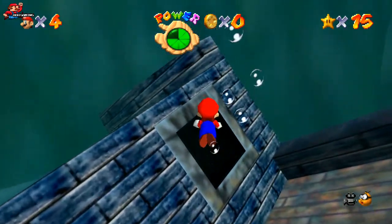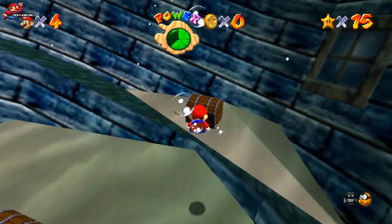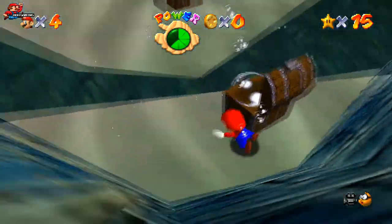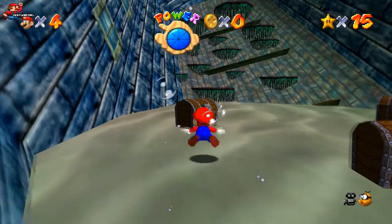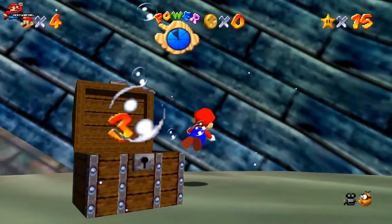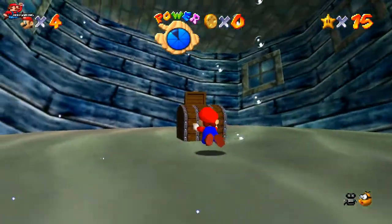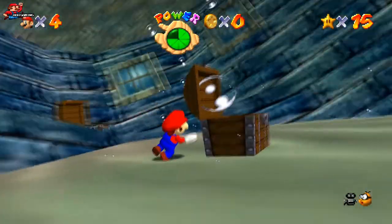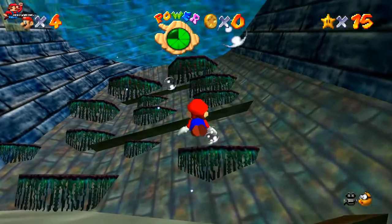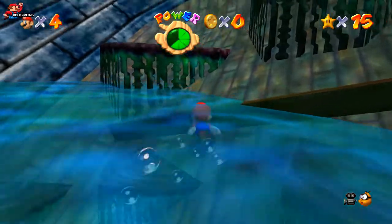Where the eel was, just swim inside there and you're going to be transported to another section of the boat. Now there are going to be four chests here, so you need to go for the one right at the back first, then head back on yourself — that's going to be the second chest. Directly across is your third chest, and then the final chest is just in the middle. If you open these chests in the wrong order, you're going to have to repeat the order of chests. After you've done this, head all the way up to the top. Be a little bit careful because you can easily slip off these platforms, then grab the star at the end.